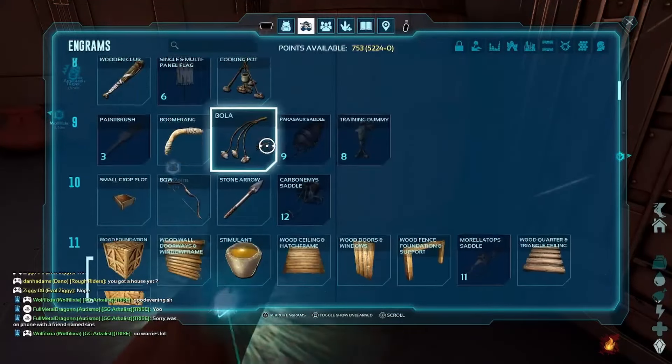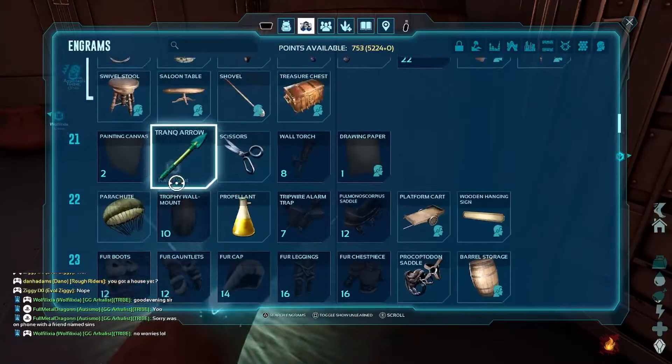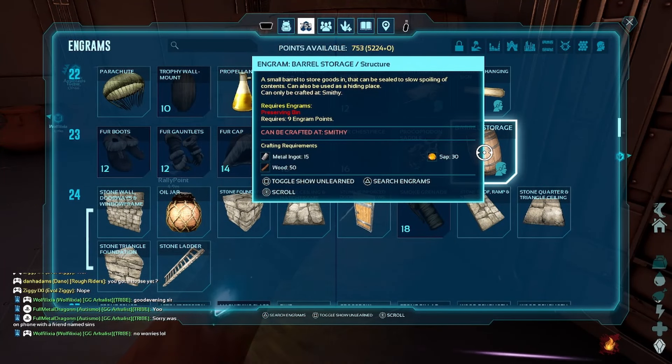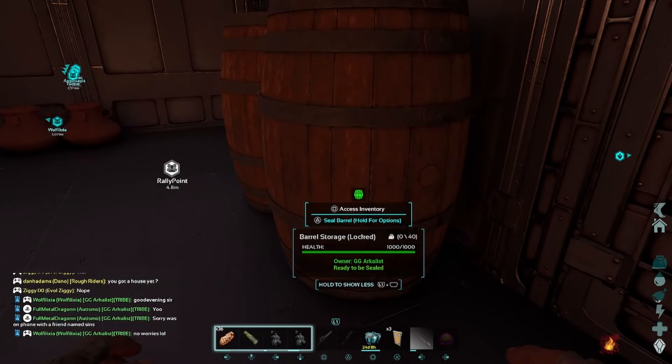If we go to the engrams real quick, we go down to level 23 — yeah, level 23 — at the end: barrel storage. It requires 15 ingots, 50 wood, and 30 salt.